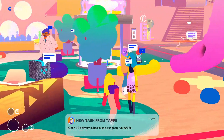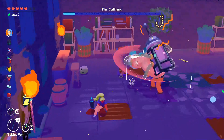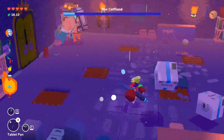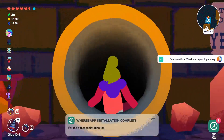The second task is to open 12 delivery cubes in one dungeon run. The most consistent way in the first half of the game is to fight the Caffeine from the Joplin dungeon and just dodge his attacks — at the end of his attack cycle, two delivery cubes will always be delivered to you. The last task is to complete floor B3 without spending any money.